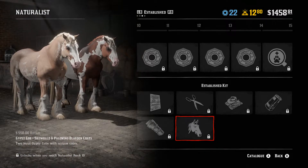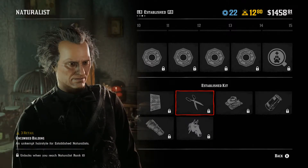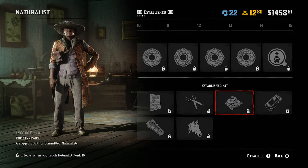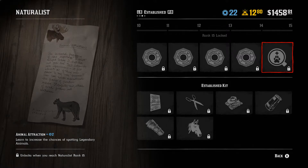We've got the Thorburn holster and the Gypsy cob in skewbald, palomino, and black dawn coats — I like the hair on the feet. There's an 'Uncombed Balding' hair style that looks atrocious — looks like Rick from Rick and Morty. Then the Kennewick outfit — I actually like that jacket, though those pants are gnarly.